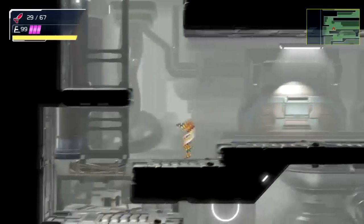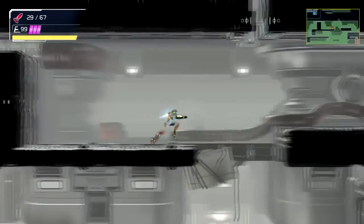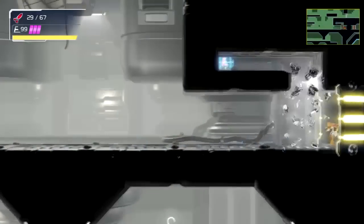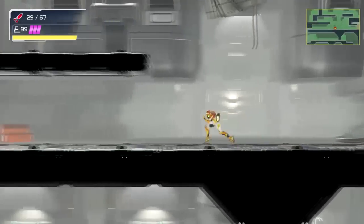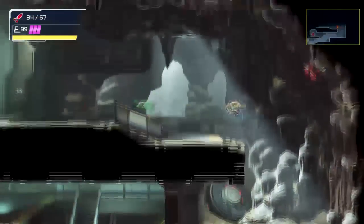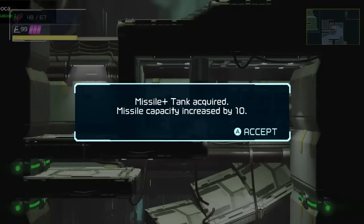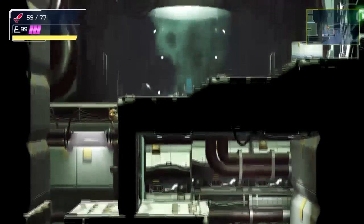Speed Booster is up — the direction for Speed Booster is up. Get to the top of this room that you were just in, get as high as you can go. Okay, it's right there — it's kind of in the middle. Don't miss this on the way — ha ha! That one's very easy to miss, I've missed it many times. We got the thing. That's a missile tank, and if you can do that, definitely get it on your way. Here's another one — we're going to go up here, and when you get to the top of this, grab the energy tank here. Don't forget that.